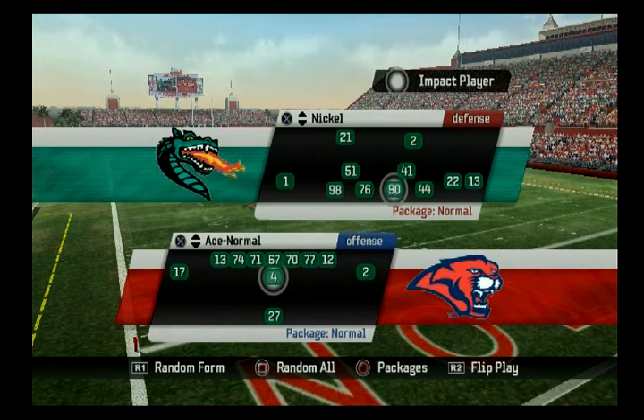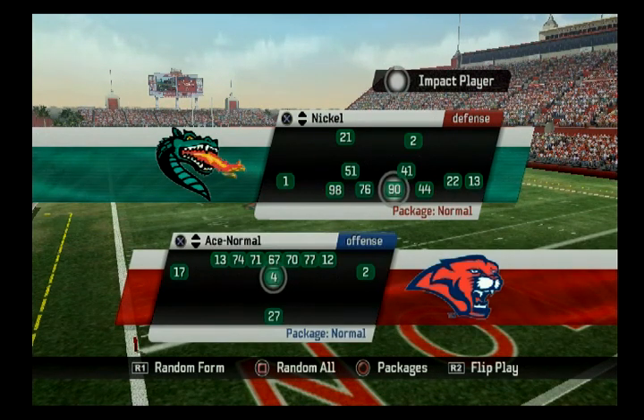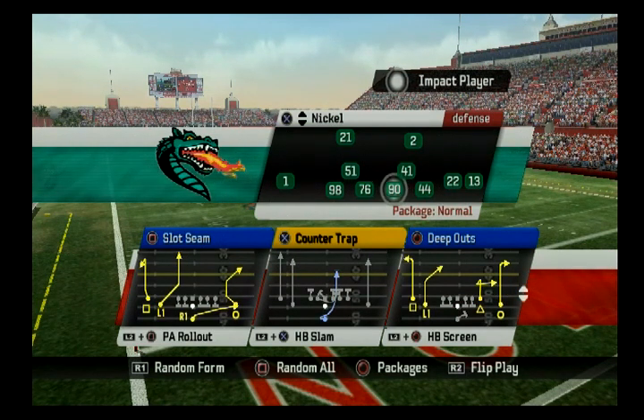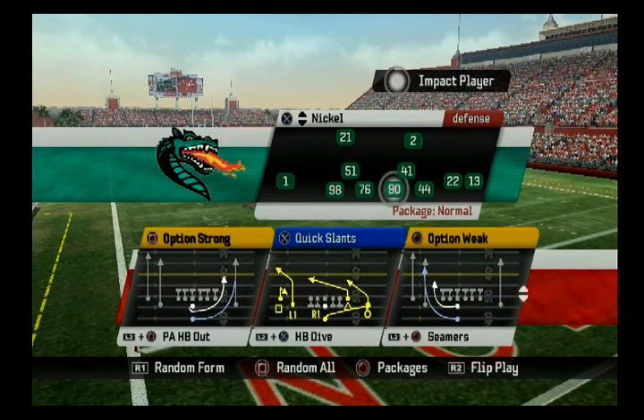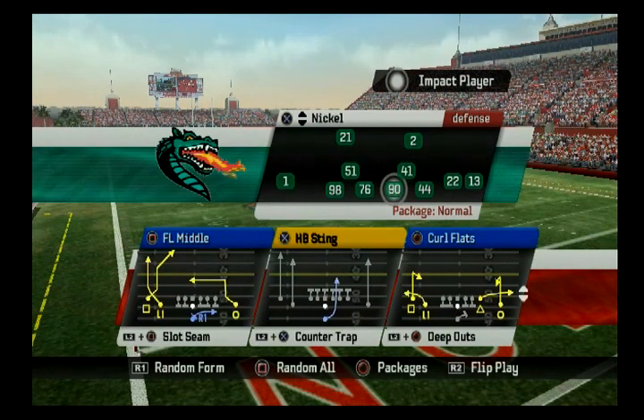Ace Normal — technically you can't run the true run and shoot out of it. Stick to the parachute offense for that. Ace Slot — all of the concepts are here. Flanker Middle — what do we see on the left? Switch. Curl Flats — that is Slide on both sides. Deep Outs — that is technically a Choice because those deep outs are very deep and they distract the safeties, which helps out L1 and your post. Slot Scene — we got Smash on the right with that corner route by Circle and the halfback going to the flat. Quick Slant — Smash. Seamers — Go. All the big five concepts are in Ace Slot.